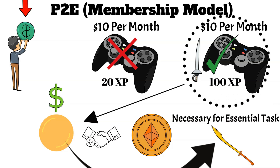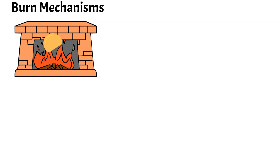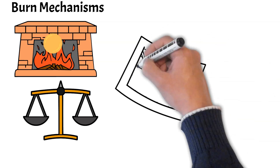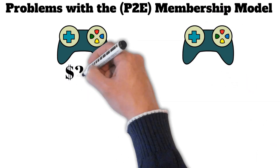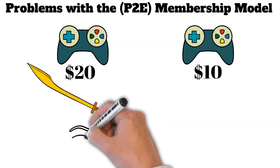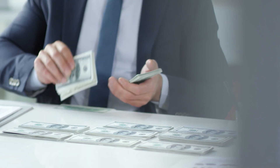With this model, skilled players are the ones making money while less skilled players receive monumentally less. The reward for top players depends on the price of the game's native cryptocurrency, which — like Axie Infinity — will likely be necessary for essential tasks like breeding or purchasing better equipment to perform better next month. Some of these models have been improved upon with burn mechanisms or algorithms to help keep the value of the native cryptocurrency relatively stable, reducing the chance of an enormous crash or arbitrage exploitation.